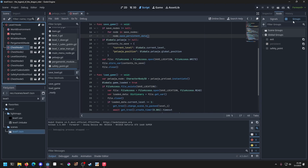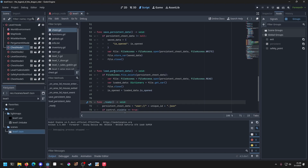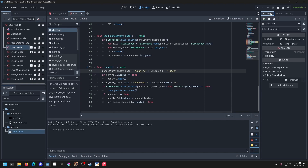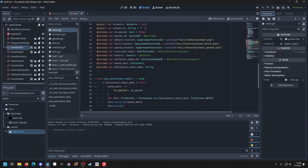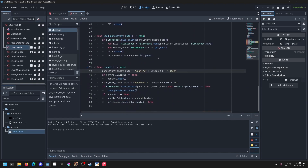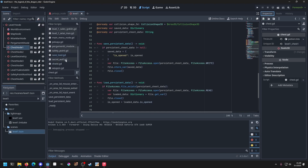Every node now belongs to a global group called 'persistent', and every chest has a saving function and a loading function. It creates a file for itself with a unique ID. I also created a unique ID which is a string, so I can easily tell them apart from each other. If it has previously saved data and the game is loaded and it's not a new game, we load persistent data.